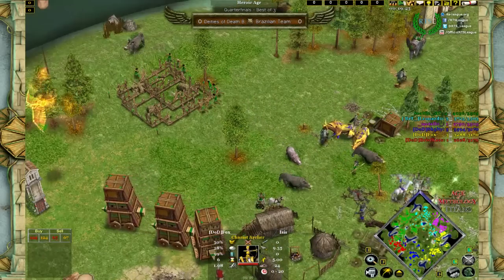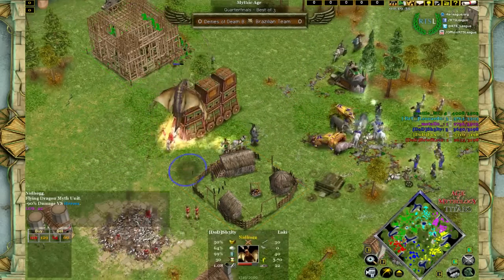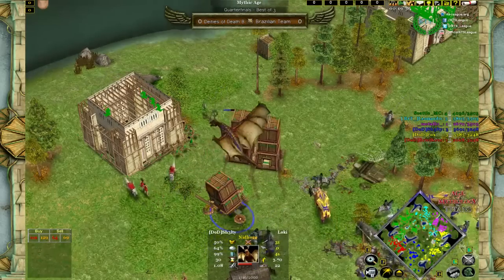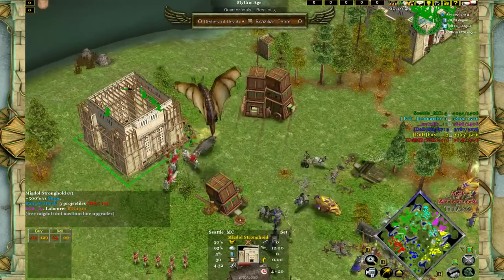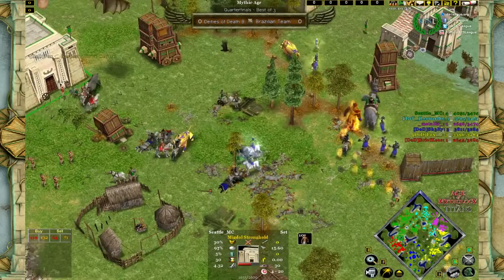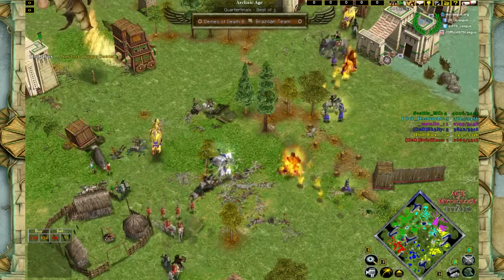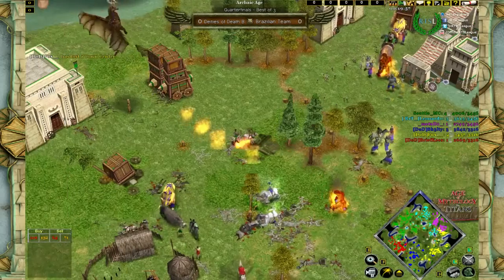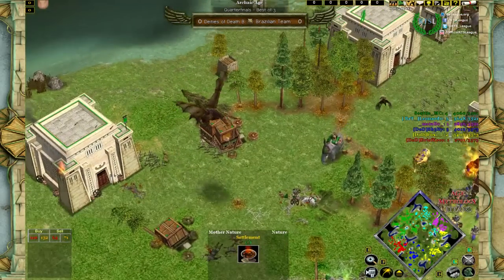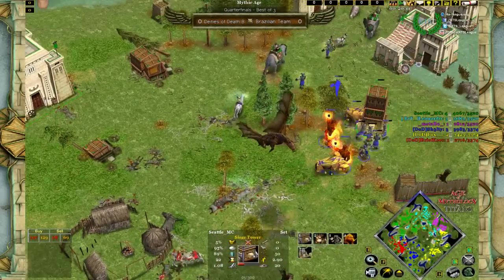Right now the most important battle is happening on the left side, where Seattle is doing the same strategy as Fox — trying to occupy his opponent's base. The Nidhogg is the last unit holding Deities of Death in that battle. Once it's down, unfortunately for Seattle, he won't be finishing the Migdol — but then he does finish it. It was just a bit too late for Deities of Death to concentrate on it. With Mercenaries making an appearance the trade is very healthy for Seattle. This Migdol will prevent a Deities of Death TC from coming up, and Seattle might be going for a fifth TC — very heavy. Meanwhile a cleverly cast Tartarian Gate has destroyed a Fox TC.